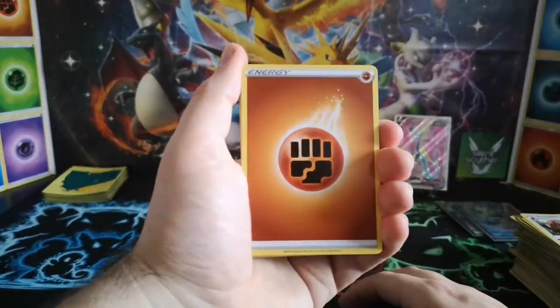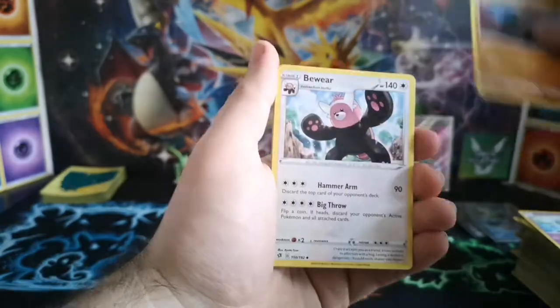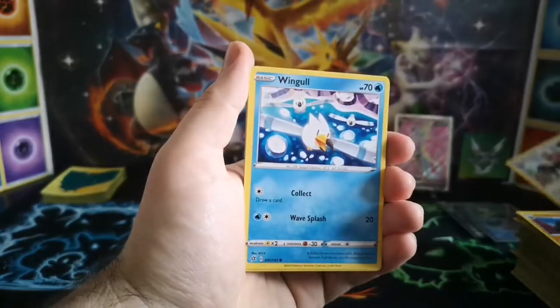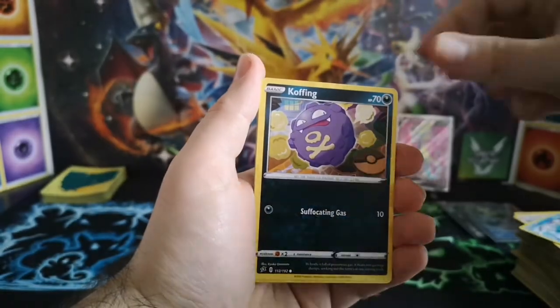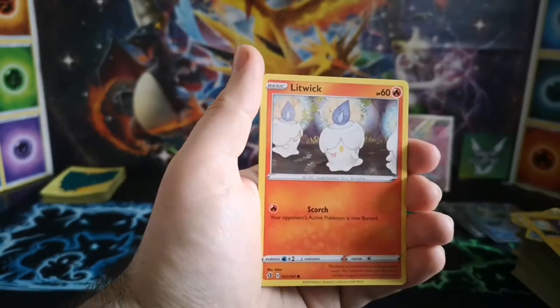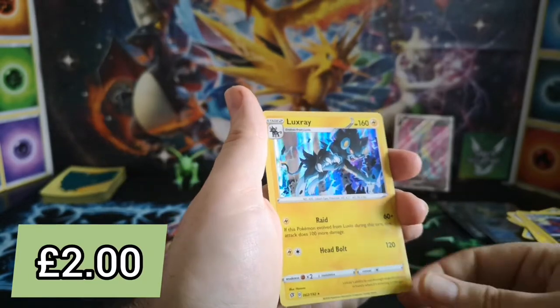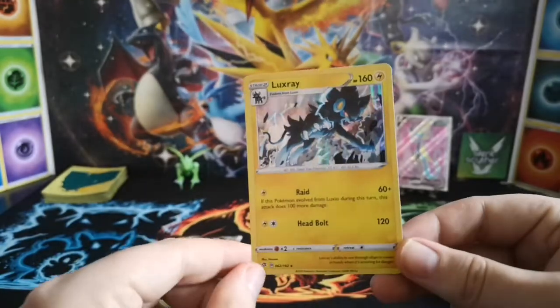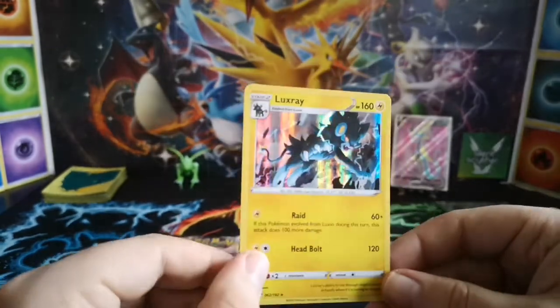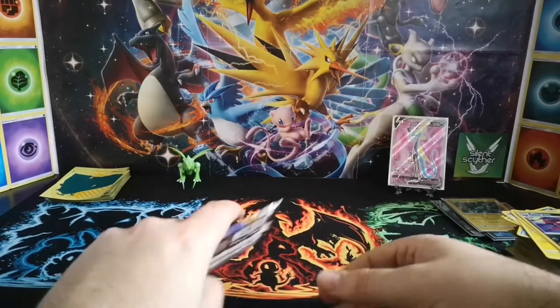Fighting Energy, Hatenna, Carkol, Bewear, Wimpod, Cofagrigus, Bronzor, Toxel, Litwick, Morgrem — and Holo Luxray. Not too shabby. So we've got one last chance guys — one chance for a nice big hit. Can we do it?